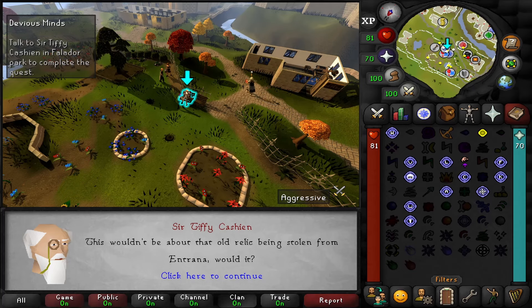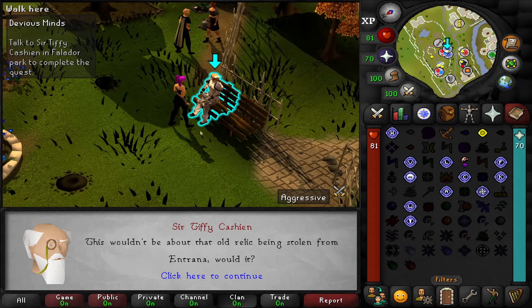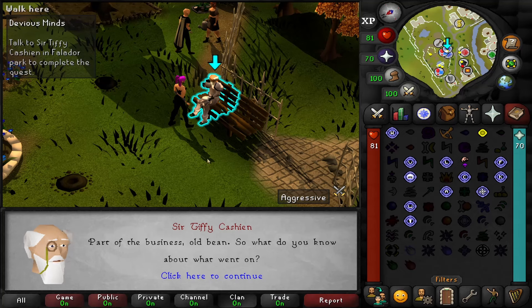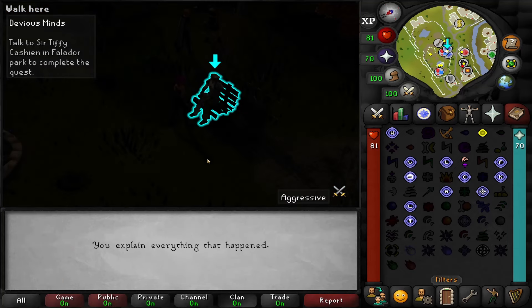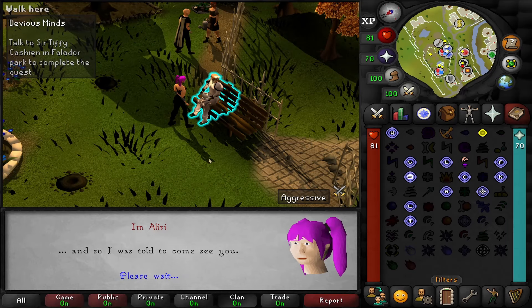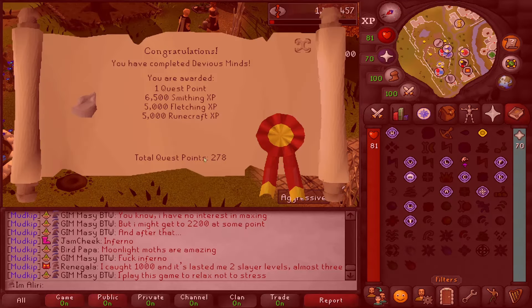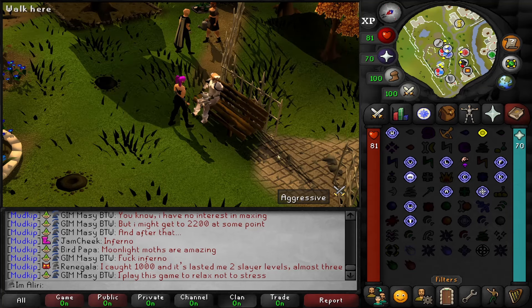This is a really short quest — I expected it to be more complicated than this. For some reason we're telling this old codger that we've fucked up, and we've created a bow sword that is just out and about in the world now with some mad bastard running around cutting people up with it. That's Devious Minds — one quest point, 6.5k smithing, 5k fletching, 5k runecraft, 278 quest points.